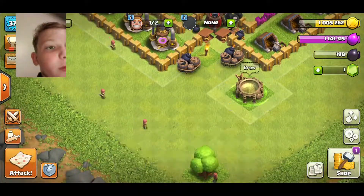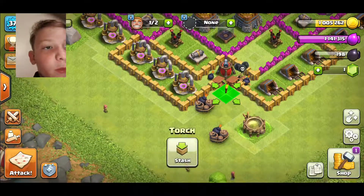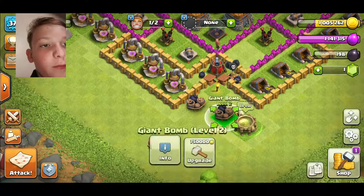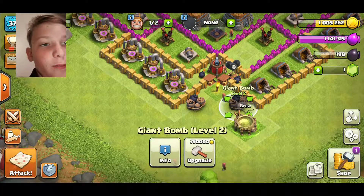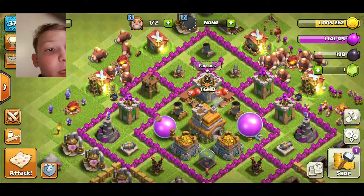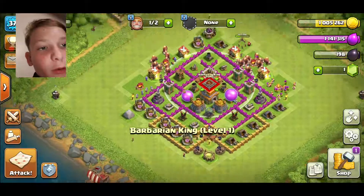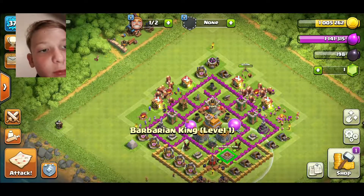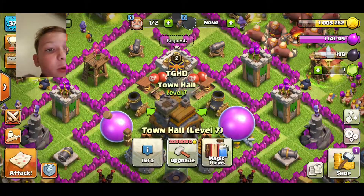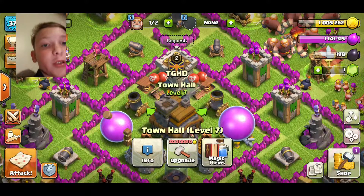I'm gonna move the spell factory — I don't really need it there. Move that there, move that there, put that there. I don't like stuff that's messy. Okay, then I'm gonna move the king over here.